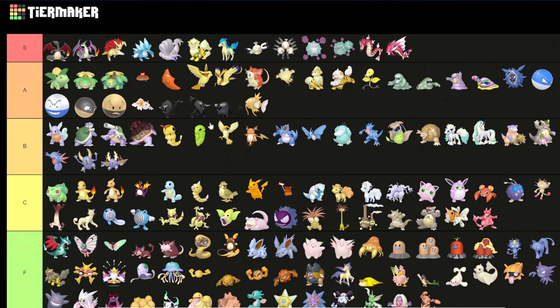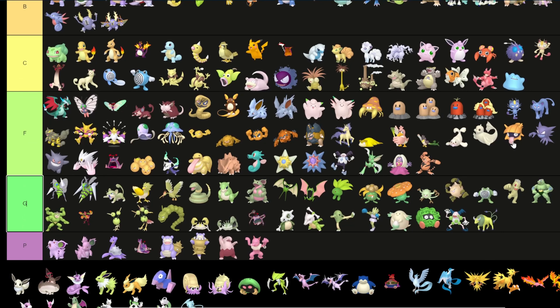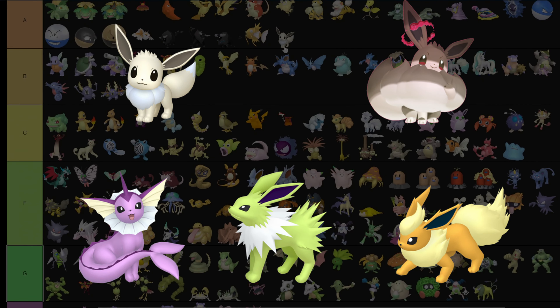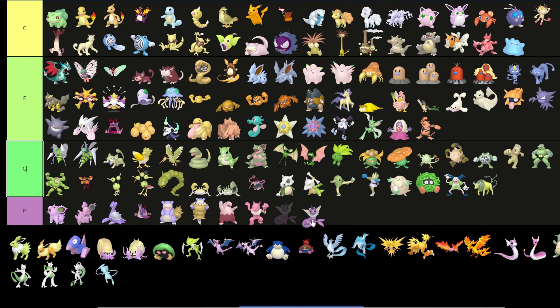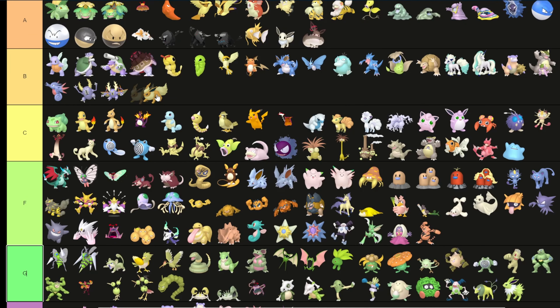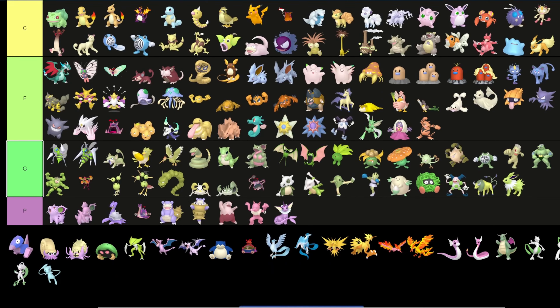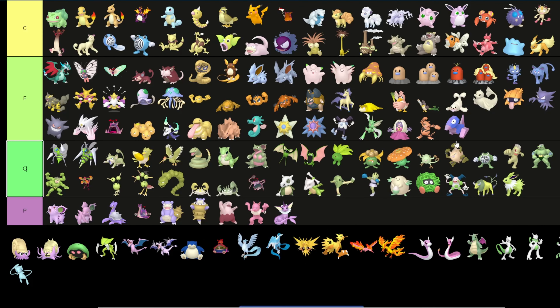Ditto: C tier — it's okay, it's just blue. Eevee: I'll put Eevee into A tier, I do like the white Eevee. I'll put the Gigantamax form there too. Vaporeon goes into the purple/pink tier. Jolteon goes into green tier. Flareon goes into C tier — it's whatever, not that fantastic.